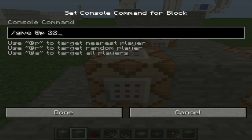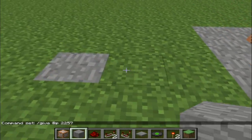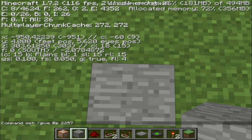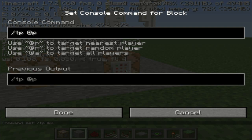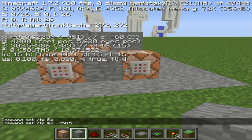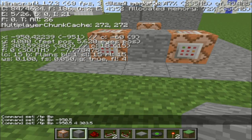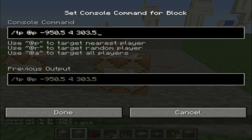So then we'll do `give @p 2257` — we'll give them their disc back. And then you want to find out the coordinates of the block that you want them to teleport to. In my case it'd be negative 950.5. So `tp @p negative 950.5 4 303.5`, I believe. There are no commas between the coordinates — you just do it exactly as shown. Of course, your coordinates will be different.